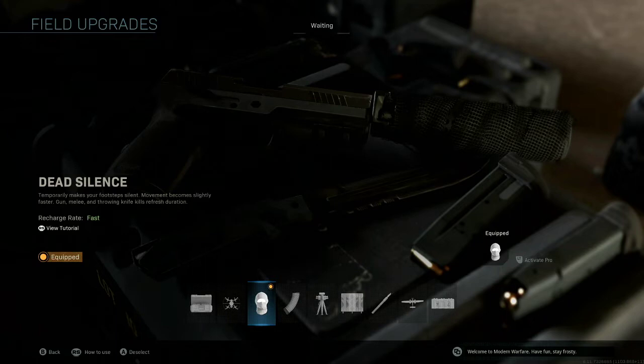It's also great for escaping those sticky situations. If most of your teammates are down and not a lot of the enemy teammates have died, you can pop Dead Silence, escape, and then re-engage when you feel ready.